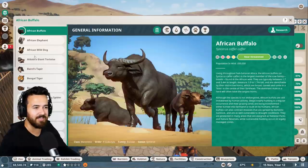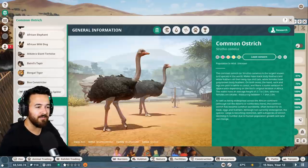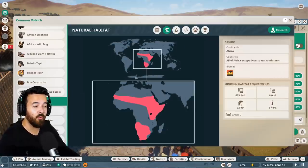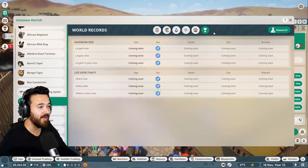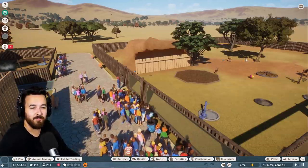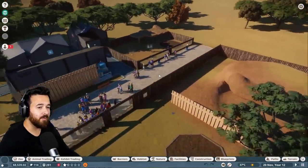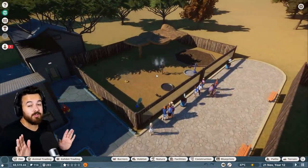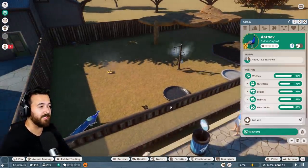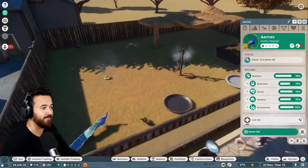The other really cool thing about this game is it's really heavy on actually teaching you about the animals too. So if there's something that the animals are happy about, if you come into the Zoopedia here, it has all this information about the real animal — where they're from, what they like, and how that's all going to relate to making the best environment for them.